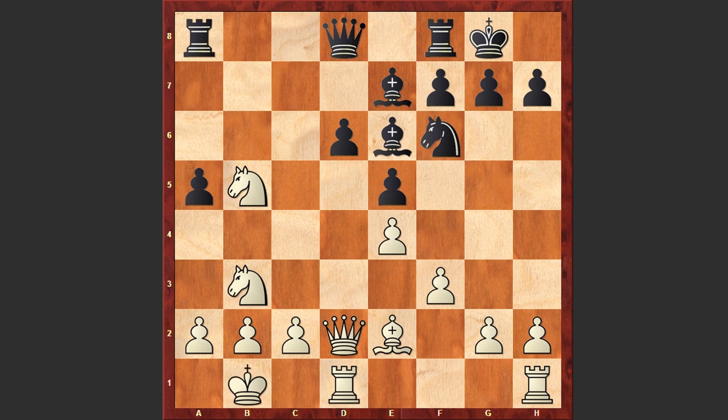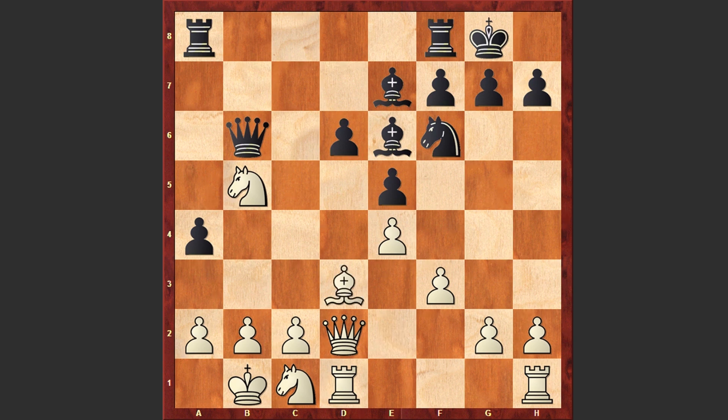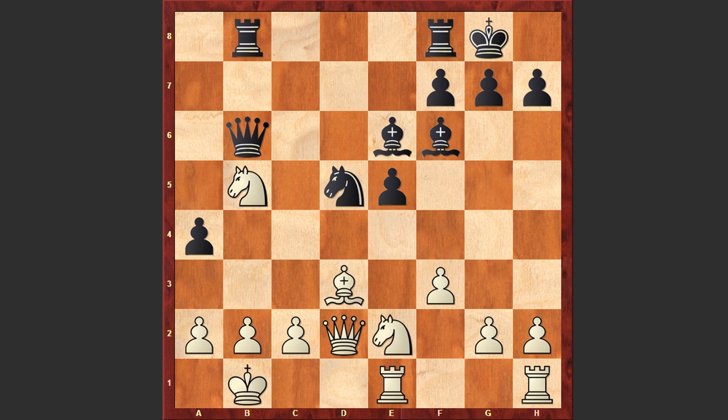Rook a8, Kb1, now comes a4, Nc1, Qb6, Bd3. White is losing precious time — it was better to start an advancement on the king's side, but in the game we see Bd3, and Black brought into line the standard d5 idea. This is a very important move in the Najdorf variation, allowing Black to get rid of the weakness on d6 and free his position.